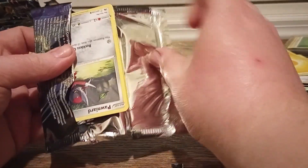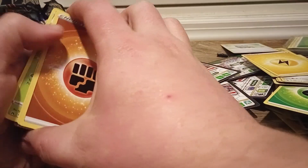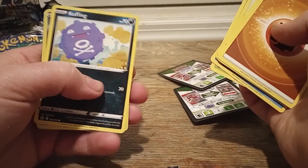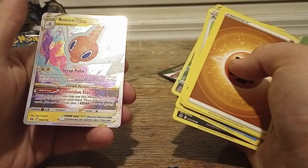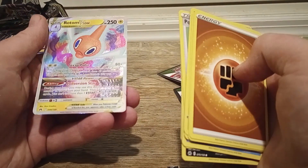Last pack magic — can we do it? Can I get my Giratina? It looks like there's actually something in there, maybe. Energy, Fighting Energy, Iron, Gloom, Friends in Sinnoh, Pawniard — there's something shiny there — Potion, Mr. Mime, Sunkern, Koffing, and Full Art Lapras. Okay, that's pretty sweet. I got a V-Star Rotom. I was starting to lose a little bit of faith there. But okay, I'm actually okay with that. Nice.